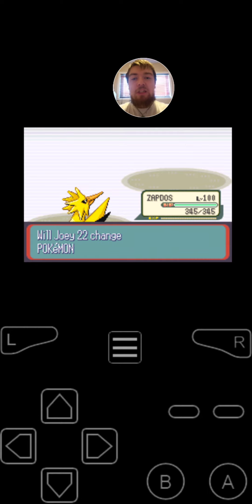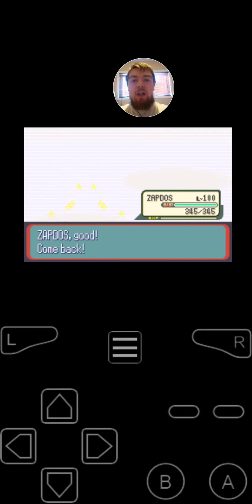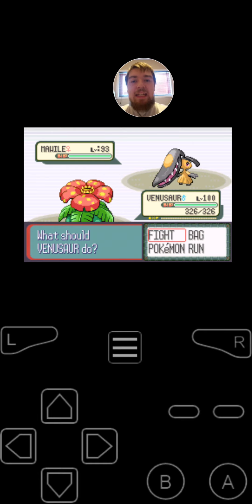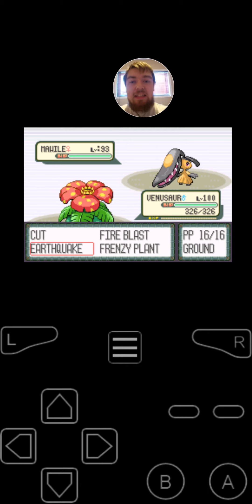Next, Camper Byron is going to be switching into Mawile, the Steel-Type Pokemon. It's got the moves Astonish, Poison Fang, Ancient Power, and Baton Pass. And normally, Camper Byron does not have a Mawile — he has a Bronzong instead.